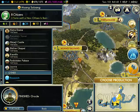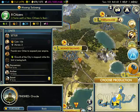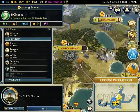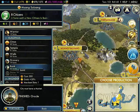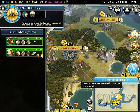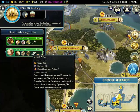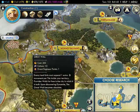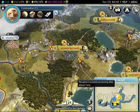Aw, man. Wow. What happened to production in this city? It like, completely went away — what the hell? I guess construction then. Yeah, I wouldn't want to waste great scientists on learning construction, which takes one turn.